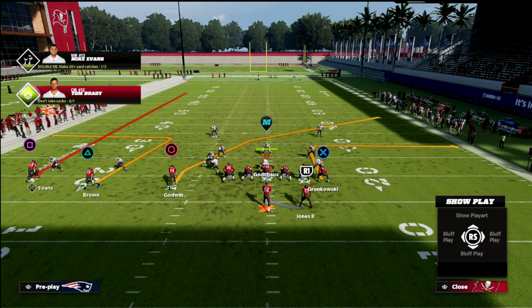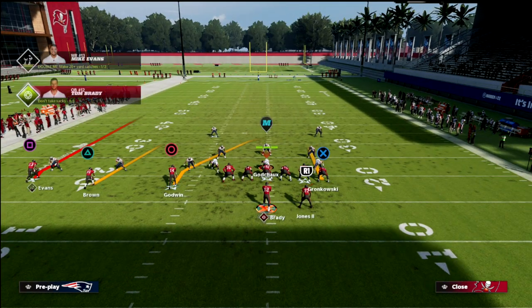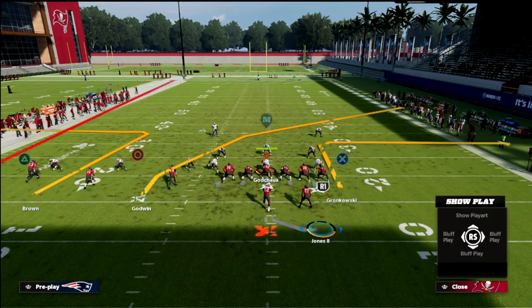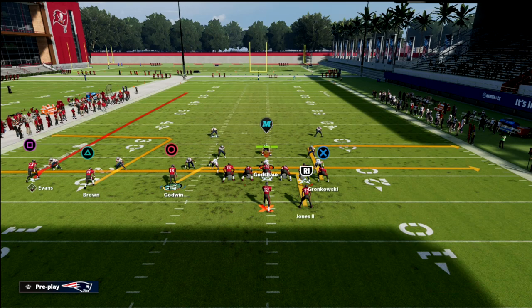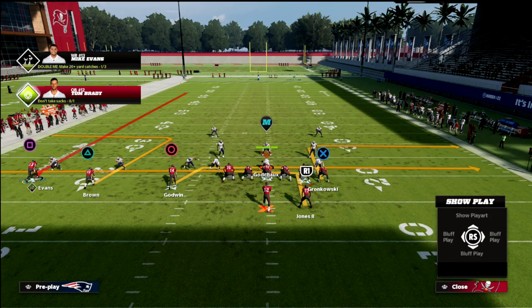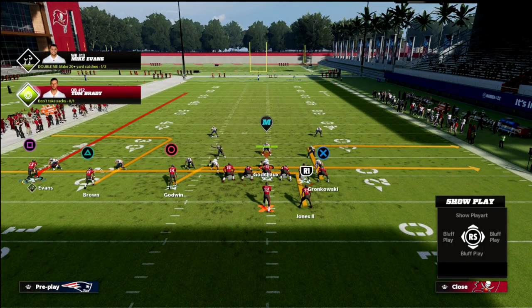Where I really like this concept primarily is against man coverage. If I'm getting a lot of man-to-man, I'll run this concept. What we're going to do with this — you have a couple of different options. You can run a double drag, kind of like a double post: we're just going to en route the running back and drag Chris Godwin. With this backside receiver, you can either leave him on the fade or put him on a skinny post if you have an outside apprentice or a hot route master. But honestly, you could literally just do this as-is.